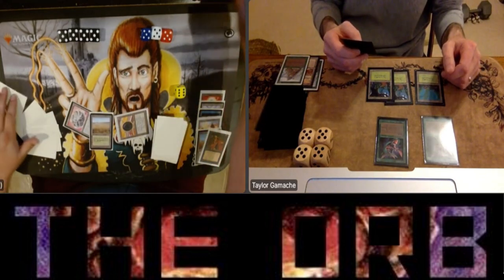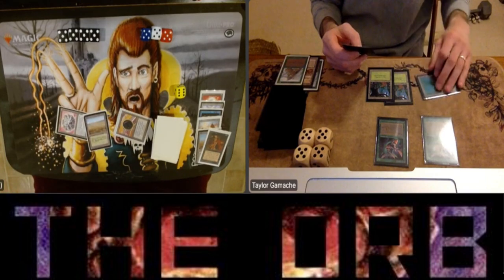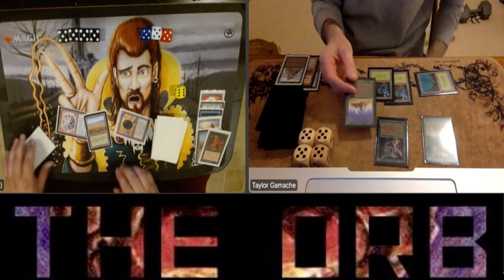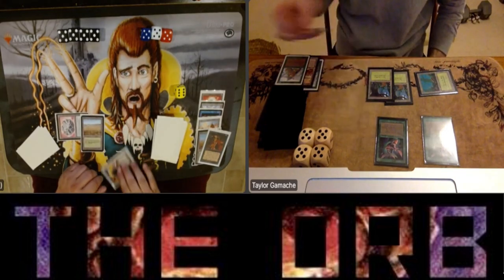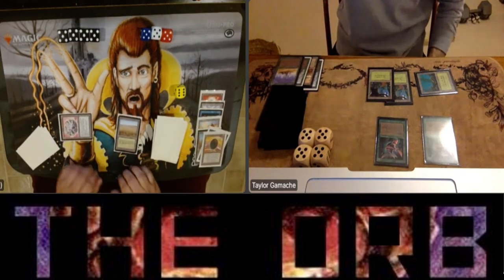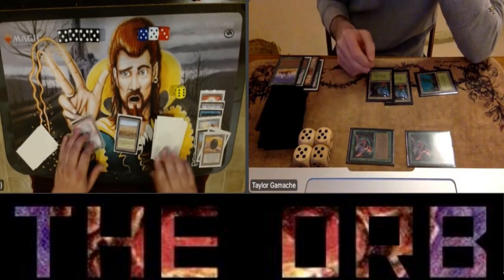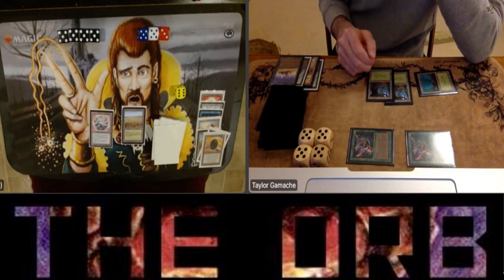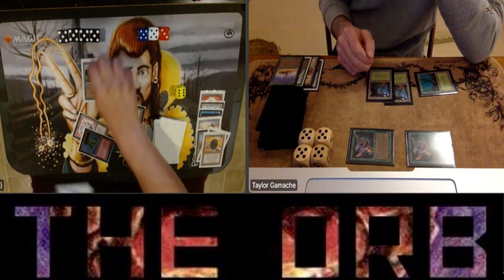My opponent comes in for two, I'm down to 15. Looks like I ripped a Savannah off the top. I tap two for a Demonic Tutor — feels good when you get to grab your favorite card out of your deck. I pass the turn to Taylor. I still have six in hand. He's got another Crumble, taking me off black — I gained zero life from it. I'm back down to two mana sources for like the 28th time, and I'm at 13 life. If he keeps drawing land destruction every turn, I'm kind of screwed.